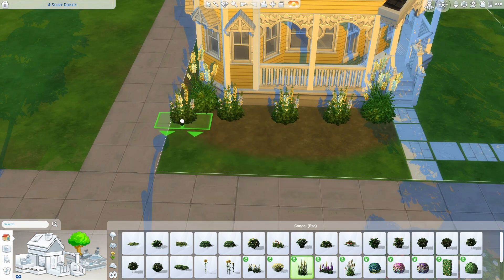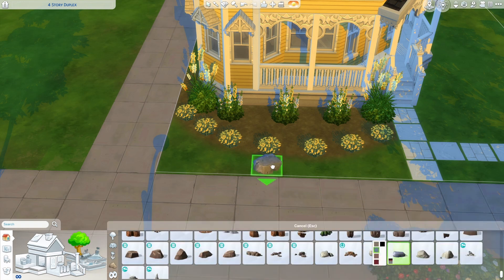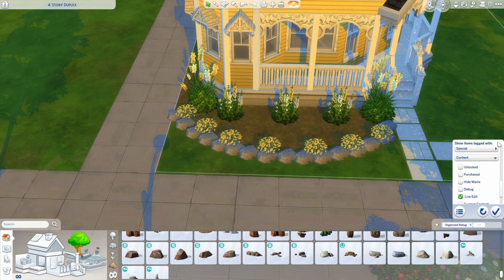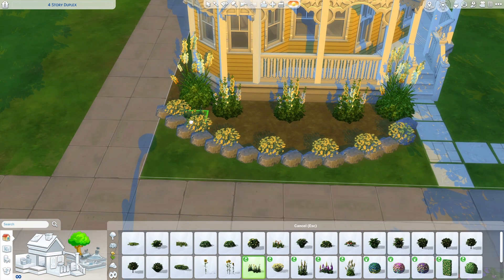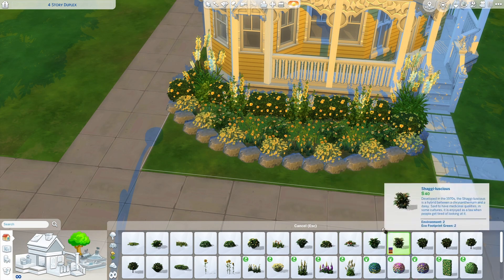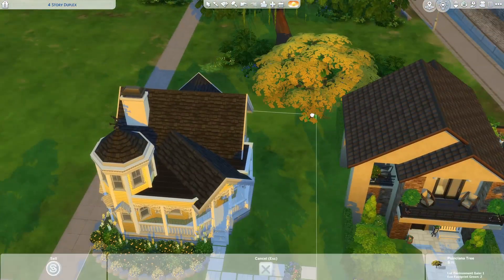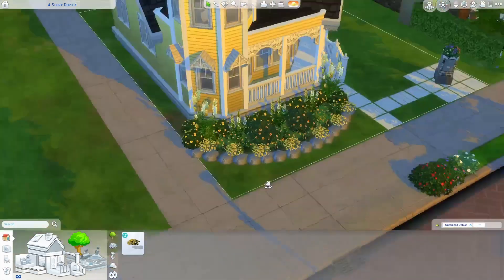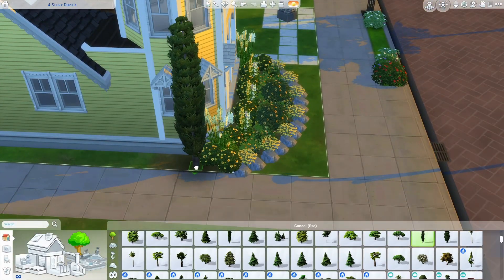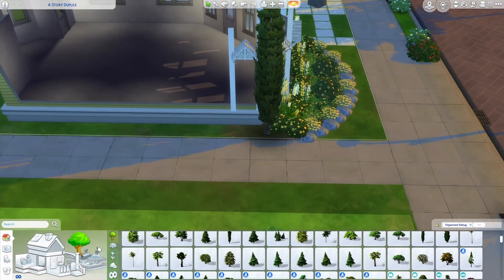Now we are going to get our landscape on. I wanted to keep it pretty simple - a tonal garden. So it's all yellow and white and green and that's it, plus stones. I'm using a lot of the Romantic Stuff Pack garden items because there are some really pretty yellows and whites with that pack, and the flowers you get are really pretty too. I went hard on the flowers - just so many flowers.